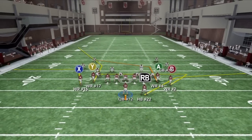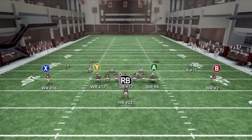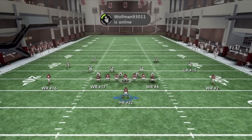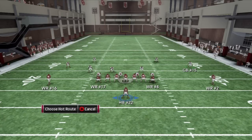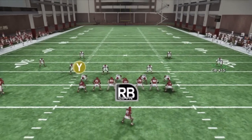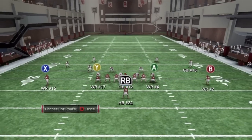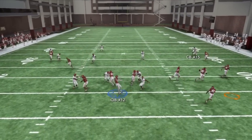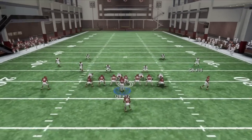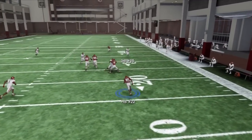Say you don't want to run it that way — hot route B to a streak, put your running back on a flat route, which is triangle on your running back's icon (RB), then right on the right stick. Put him on a little flat route. We're still going to slide protect to the right. Instead of hitting the wide receiver, we're going to snap the ball, get it out to our running back, and get behind our blockers. Lined up once again — boom, get behind our blockers and go.